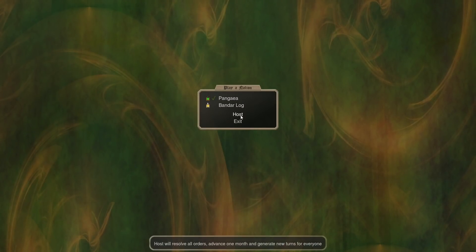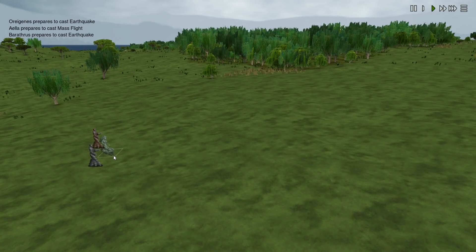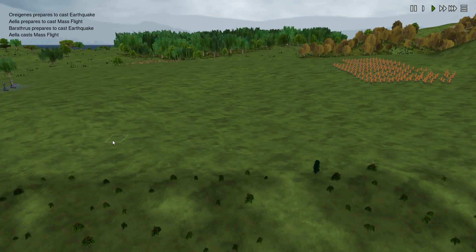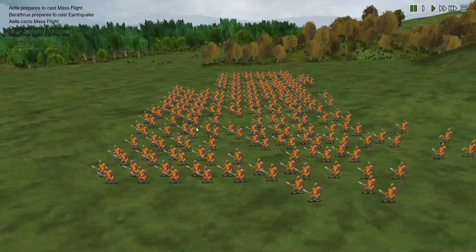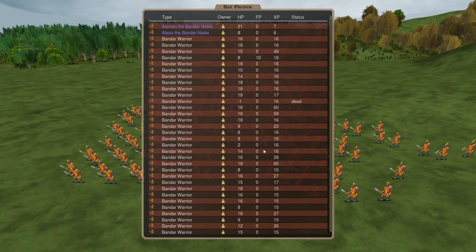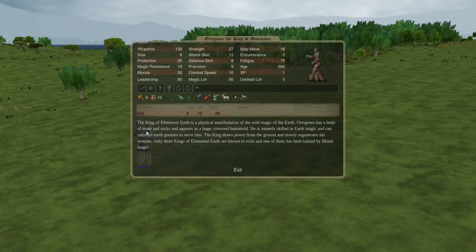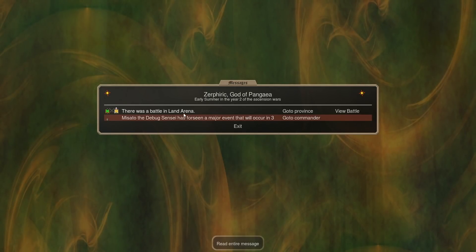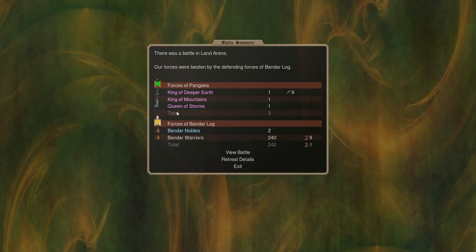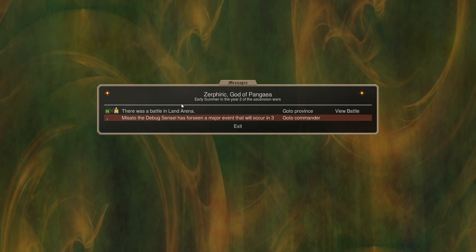The important thing with this combo is: unless your opponent can do turn-one mass flight, it's very difficult for them to block it. It's a very strong combo, but you need to be able to cast turn-one earthquake and turn-one mass flight. There's not a lot of nations with really high default earth and default air access. These guys all got damaged but our elemental casters are going to be at completely full health — they don't take any hits from earthquake. You're immune and the enemy isn't. These big battlefield wipes can really swing the course of combat.